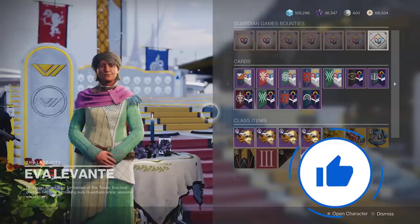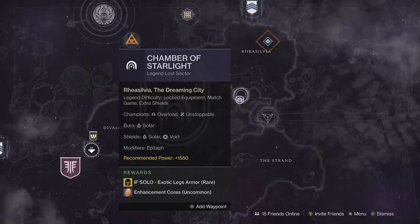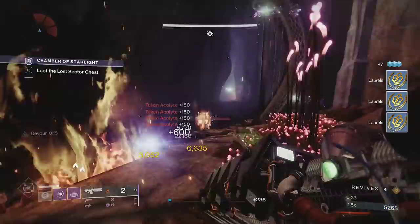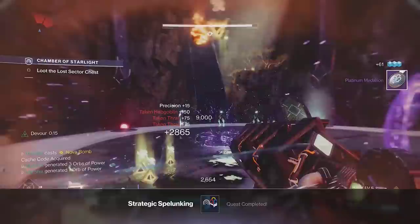Talk to Eva Levante in the tower — she's selling a quest to complete higher difficulty Lost Sectors. This quest drops a Platinum Medallion every time, as well as class progress for the event. You just need to find the daily Lost Sector and run it on Legend difficulty twice, or 3 times if you tend to ignore enemies. Most Lost Sectors can be run in around 3 minutes, and some like Chamber of Starlight can even be run in under 2 minutes. Killing enemies, champions, and opening the end chest all give progress towards your quest. By doing this, you can get a Platinum Medallion every 5 minutes, which is much faster than any other Platinum card activity.